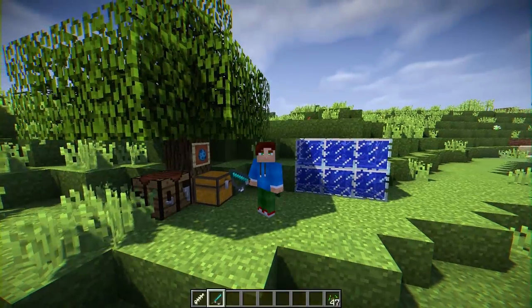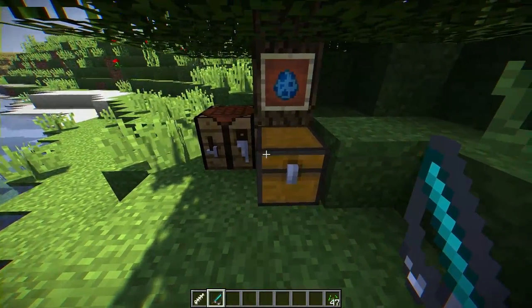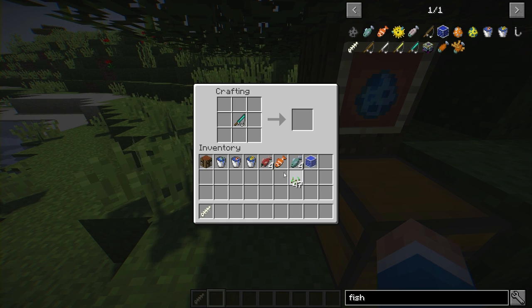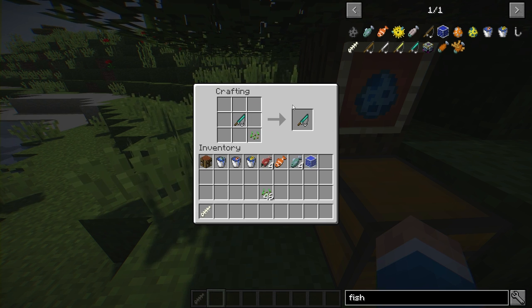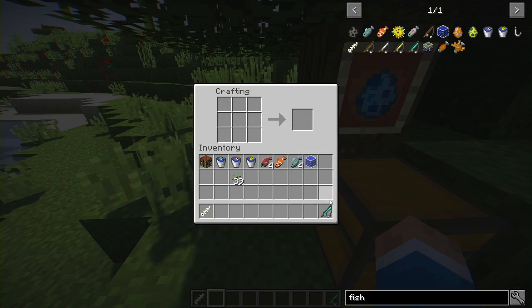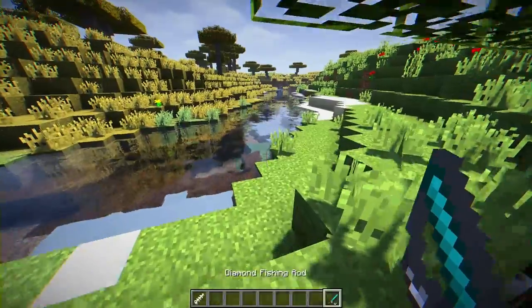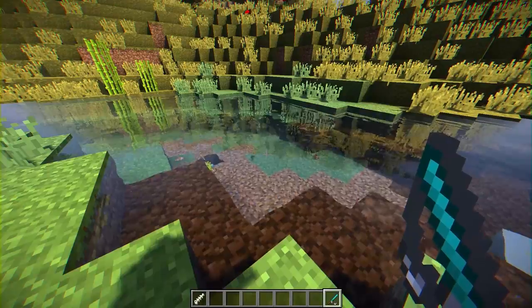Now once you have your fishing rod, you can't just throw it in the ocean and catch fish — you have to apply bait first. Go to a crafting table, put your fishing rod in the middle, and add seeds to it. You can add one seed at a time or fill up the entire crafting table. My fishing rod is now all baited up — now let's find some fish.